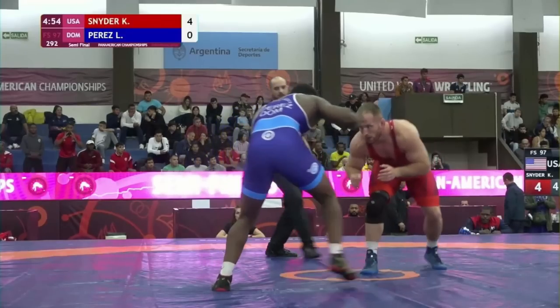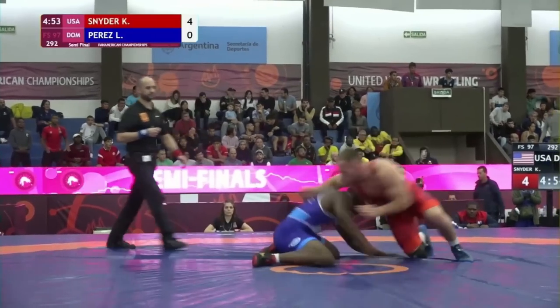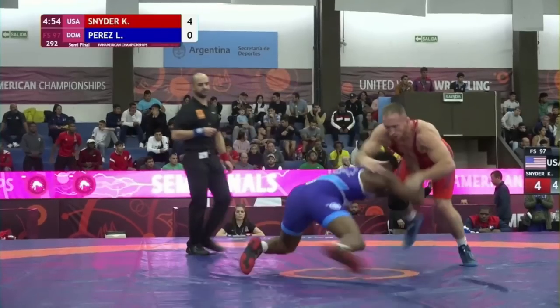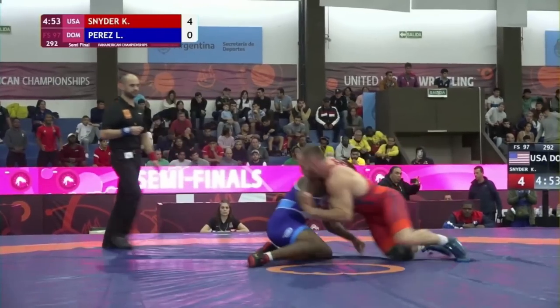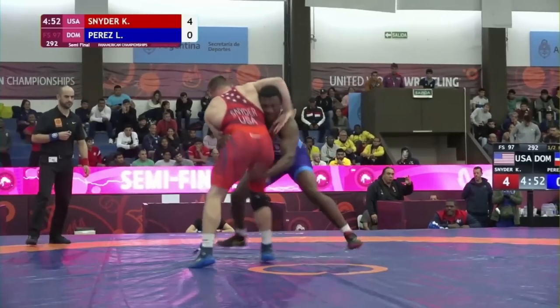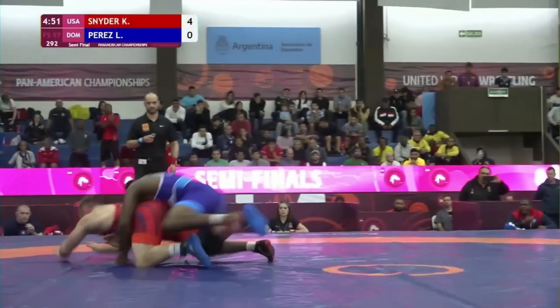Minute 5 in, Luis actually gets a takedown. Kyle does a quick fake off the whistle, Luis immediately drops to a lefty single as Kyle tries to snap the head. Luis's shot misses, as does Kyle's snap, which makes Kyle's subsequent sprawl a little awkward. Luis is able to sneak around the side, almost like a duck under, get to a single, and starts coming up to a double. Kyle wisely bails to the mat to only give up a takedown. Score is 4-2, Kyle.